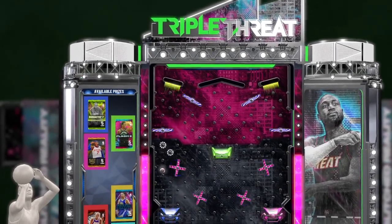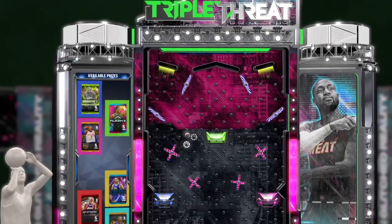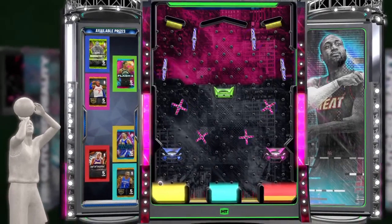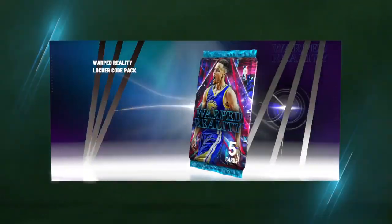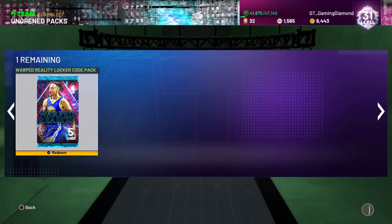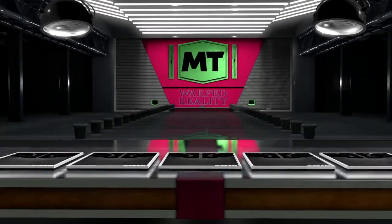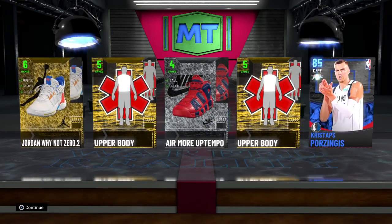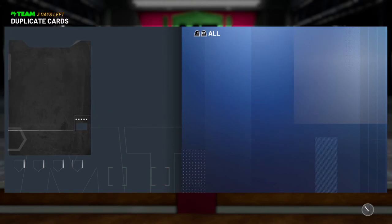That could be a good drop. Yes — yellow! That's what I wanted. I want that Stephen Curry card, which I will never ever get. Opening this now... Nothing. Nothing. I got a sapphire card — Kristaps Porzingis — which I already have.